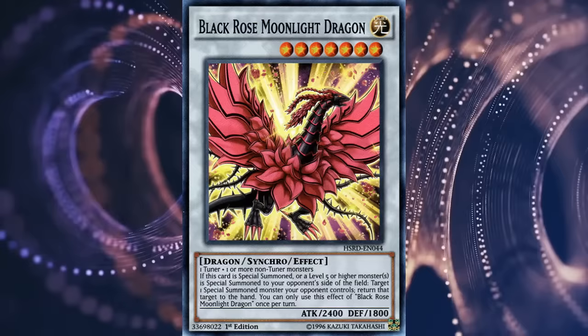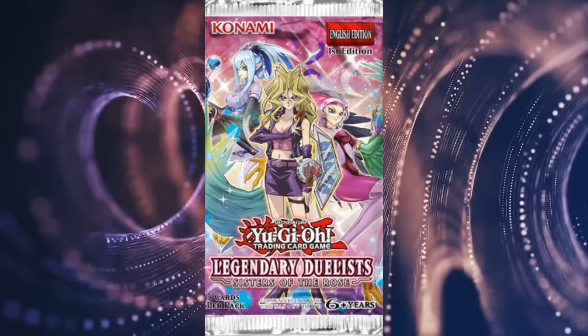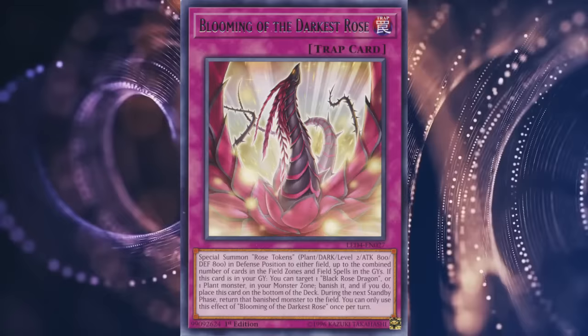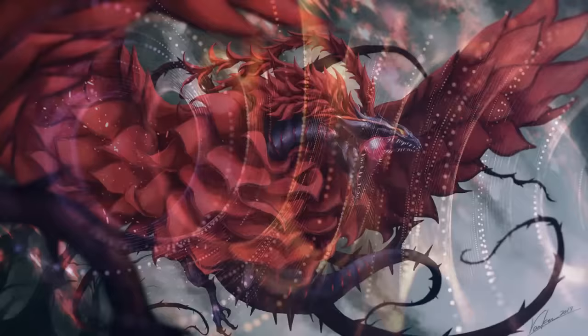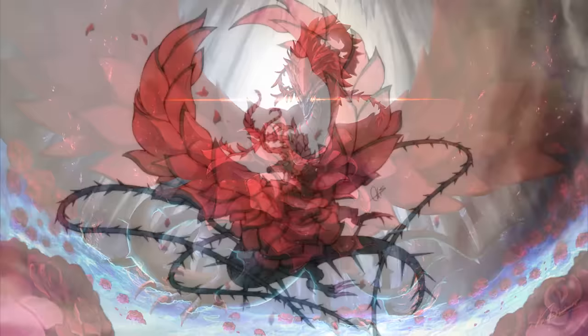Up until recently, Black Rose didn't really have an archetype associated with it, as much as it worked somewhat in tandem with generic plant synchro stuff. Recently, in the Sisters of the Rose Duelist Pack, it was expanded with a couple of cards as the Rose Dragon archetype — which is... okay. It doesn't really have a super concrete playstyle besides just being plant-type good stuff that also happens to kinda synergize with Black Rose. It won't be topping left and right, but it does the trick if you're just looking to get some more mileage out of Black Rose. This is definitely an iconic synchro monster whose effect never really gets boring to pull off, and is probably one of the most beautiful dragons in the game visually.